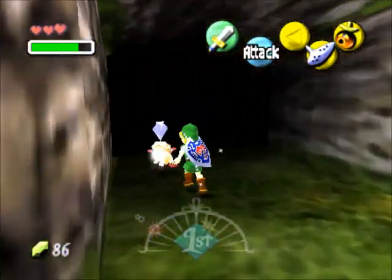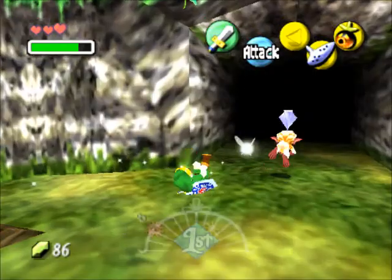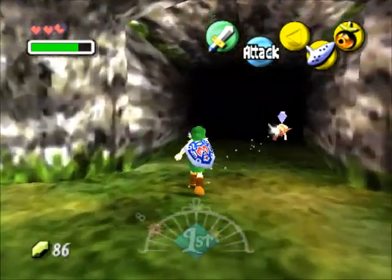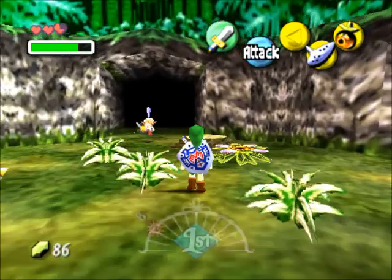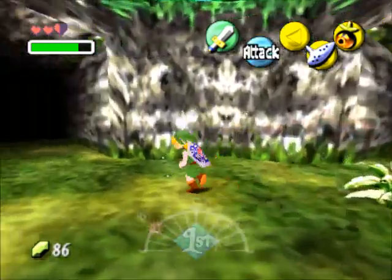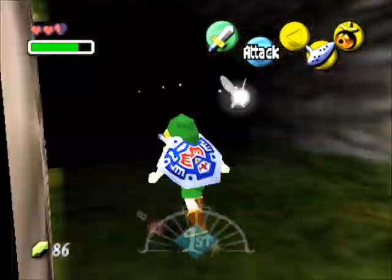Except this time we have to follow this monkey who unfortunately travels a lot faster than Link. Maybe I should've got the Bunny Hood for this. He fools around with me by going to the wrong exit first, and I would not be able to keep up with him if he didn't do that. I think we're at the end here — yes.